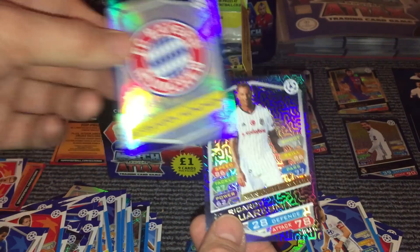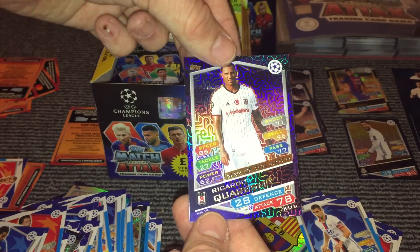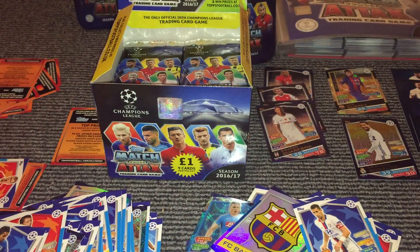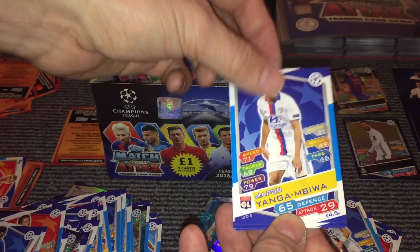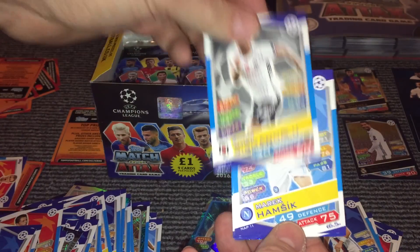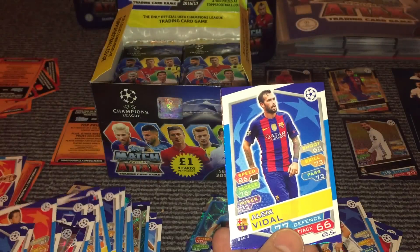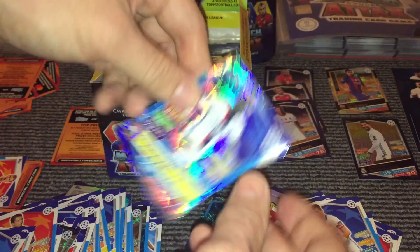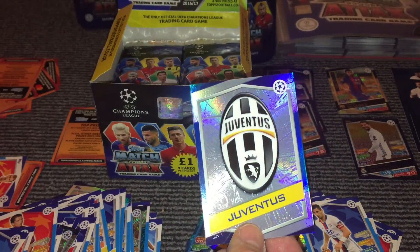And then we have the Bayern Munich badge. And then we have a Man of the Match card for Ricciardo Karesma. And then we have Nelito, Yanger and Beaver, Patricio, Cisminoglu, Hamzic, Albrighton, Vidal, and then we have Lacazette Gold King, and the Ventus badge.